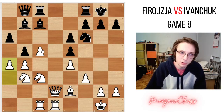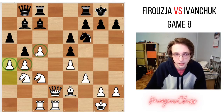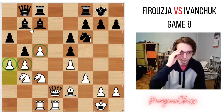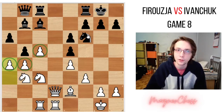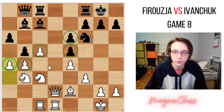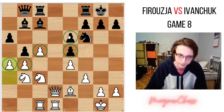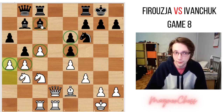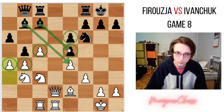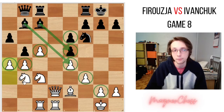White has an extra pawn on the queenside — a pawn majority. And so he will look to try to create a passed pawn. And where is black's extra pawn on the kingside? Well, it's a doubled e-pawn. So black will have to try to create a passed pawn on the kingside. But in the endgame, white will have a better game. Also, the e-pawn right now is blockading this very strong bishop. The light-squared bishop is also biting into granite — into this pawn chain. So it's pretty powerless for now.